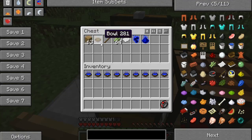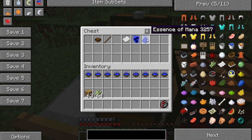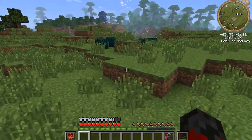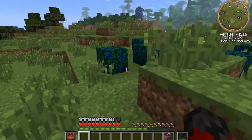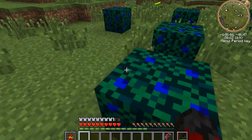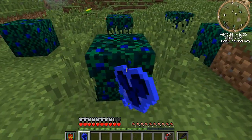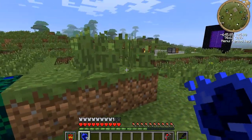Basic materials you're going to need are wood in order to make bowls, sticks, reeds to make paper, and then mana berries and essence of magic. First things first, mana berries are collected from these bushes here. These are mana bushes. See if we break them, we get a mana berry. Break them, more mana berries.